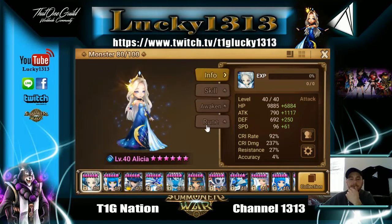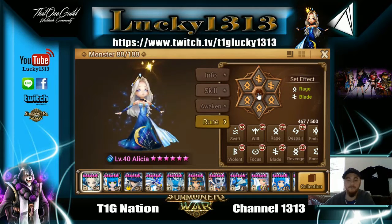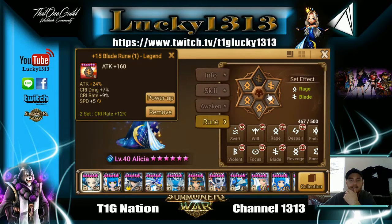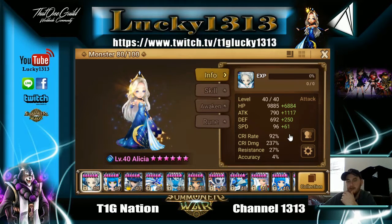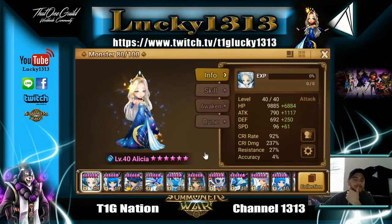You achieve 70 CR obviously with a blade set, which brings 12 CR. But if you can achieve 70 without a blade set, that means you can run energy, revenge, will, or guard — it's all about the subs. I have 9 CR here, 5 CR here, 18 CR there, 6 CR, and another 12 — that brings my Alicia to 92 CR, meaning 92% of the time she's going to do max damage. Also means she'll have a higher chance to crit against off-element targets, like what Perna does with his hidden crit.